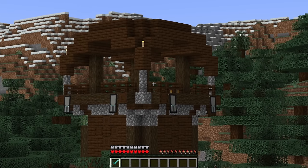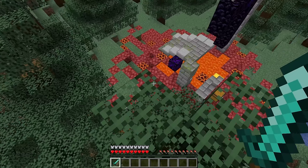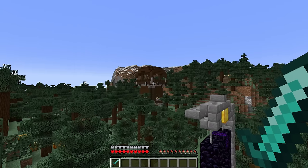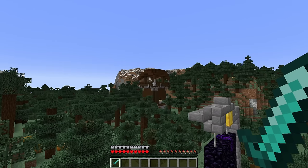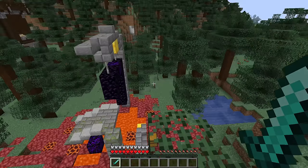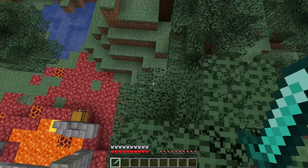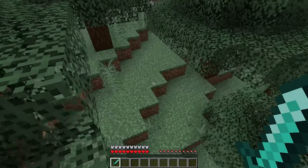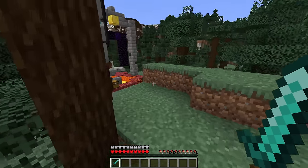The main thing is you need to be able to get from the pillager outpost to your farm — which we're going to build in the ocean — without going past any villages, because if you do pass a village with bad omen you will spawn a raid in the wrong place. One way to do that is to go across the overworld and dodge any villages, or keep the outpost close to your farm in the ocean, or you can go through the nether and dodge the villages that way. Once you've found the structure, you're after a pillager wearing a banner — that's the captain you need to kill.